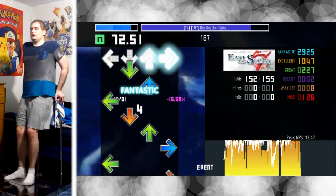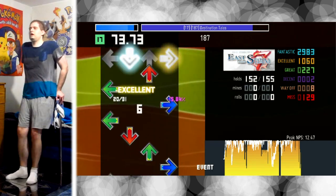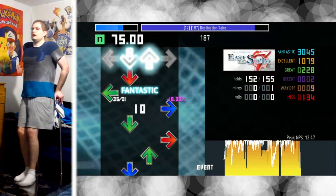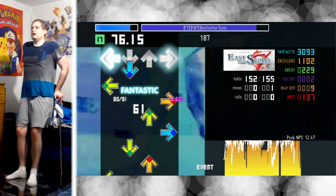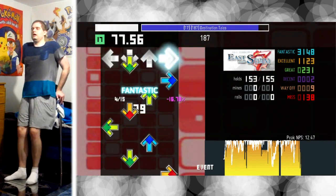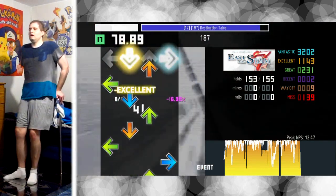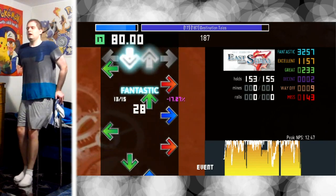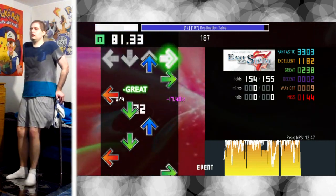You can tell my technique is faltering a little bit — my posture and stuff — because I'm missing a lot of up arrows. That means I'm trying to play even more conservatively and stay closer to the center, but I can't be any closer than I already am. I notice when I get tired I tend to miss the up arrow because I'm trying to conserve energy and end up drifting away from it, slapping my foot down on the middle panel, which does nothing and wastes energy without helping my dance gauge.